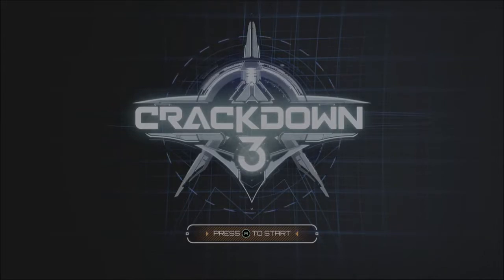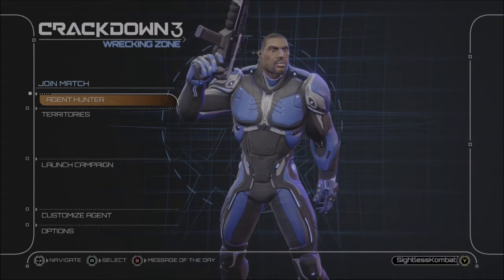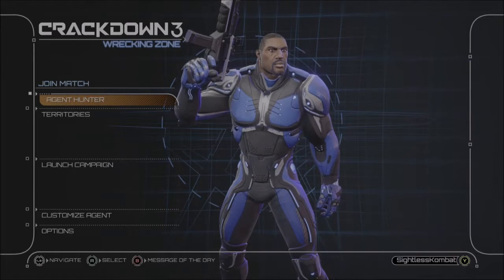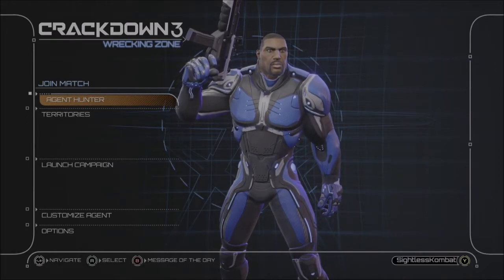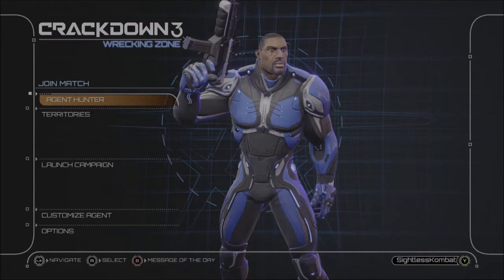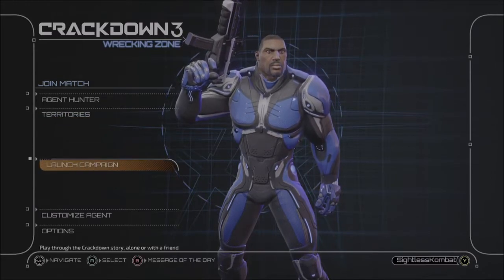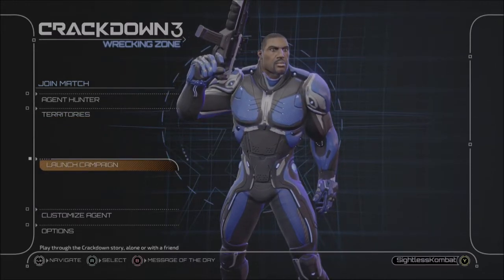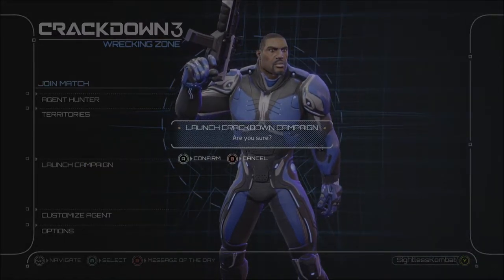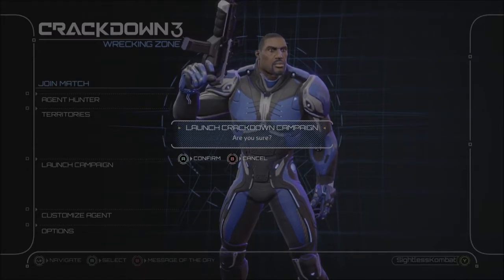We are at the title screen for Wrecking Zone so I'm going to press A to enter the game. Now we are on Agent Hunter, and if you haven't seen the campaign menu demo I'd recommend checking that out — I'll leave a link in the description. From here you'll begin to see the differences between this game and the campaign mode. So this all reads so far, other than if we go into Launch Campaign, which doesn't read the 'are you sure you want to launch campaign' prompt — which is interesting given that the Wrecking Zone prompt for campaign does read.